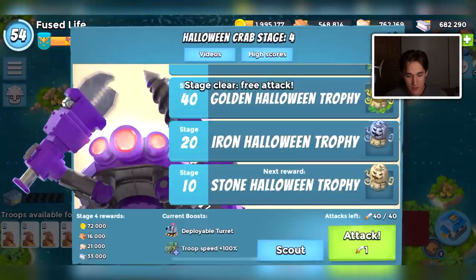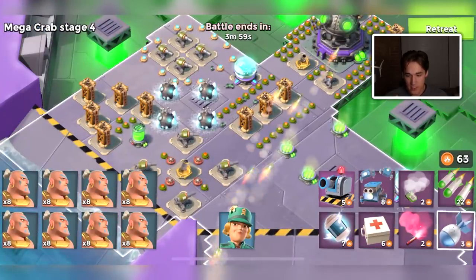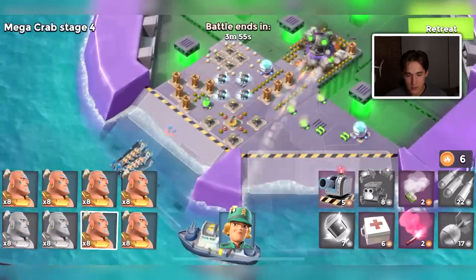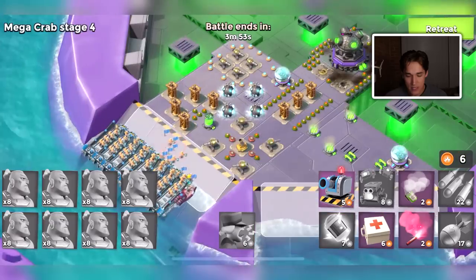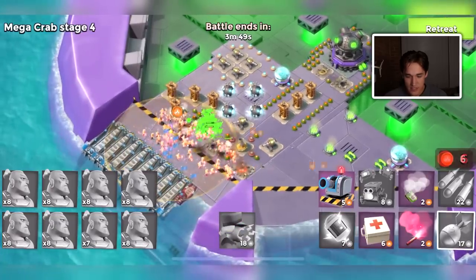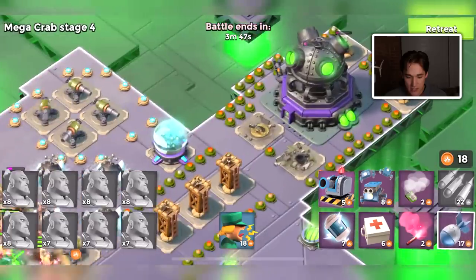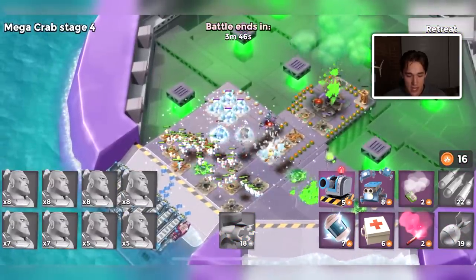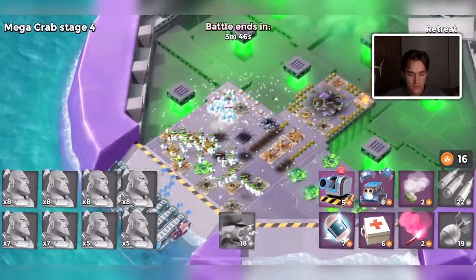I'm expecting the 100% troop speed to increase the farther we get into this Mega Crab. Let's shoot my troops — it doesn't look like that will be enough. I'll activate my hero and try to take down these buildings just to get enough artillery to take down the core. Stage four drops — I did lose a few, but that's okay.